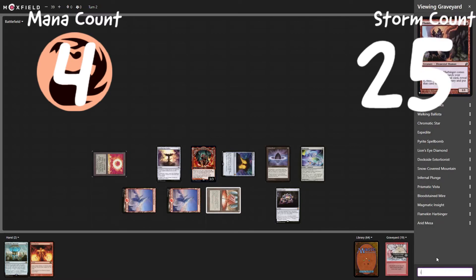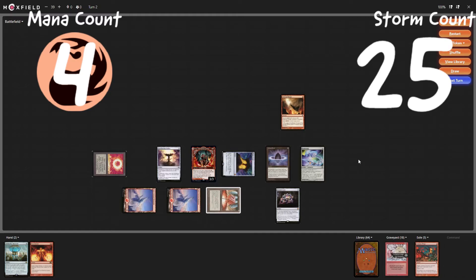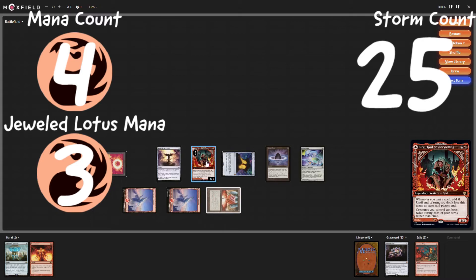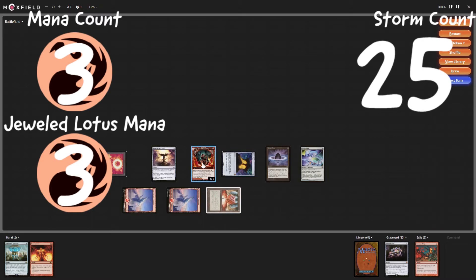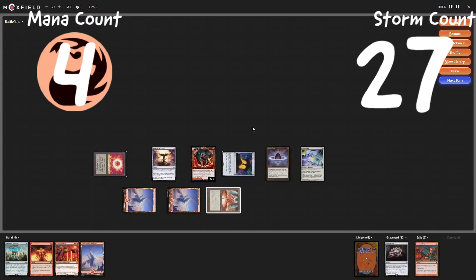Let's just Infernal Plunge. Cast an Infernal Plunge — we're still at three red. Cast an Infernal Plunge from the graveyard, up to six reds — I mean, sacking Bürgi. Then crack this and spend two additional mana, so now we're at four red to cast Bürgi. Storm count at at least twenty-six, we have four red floating. Actually, let's go back — take off another red, go down to three red here, and before Bürgi dies, before we Infernal Plunge it, we will Skull Clamp it so that we draw two cards.